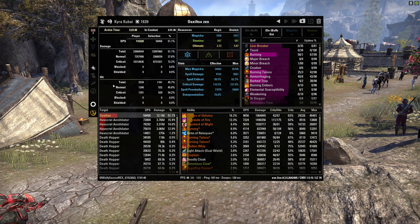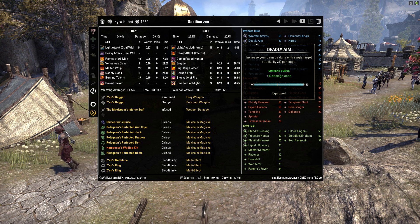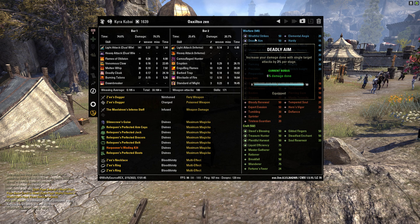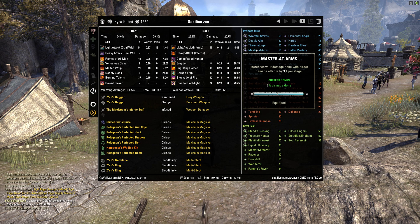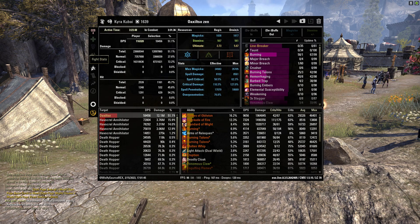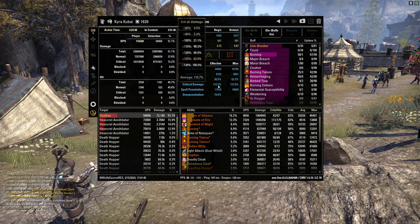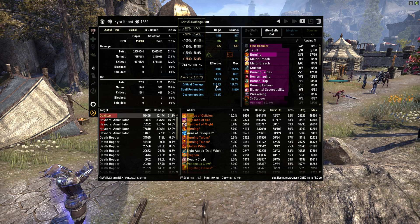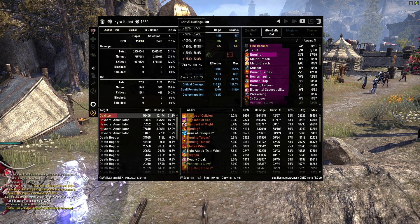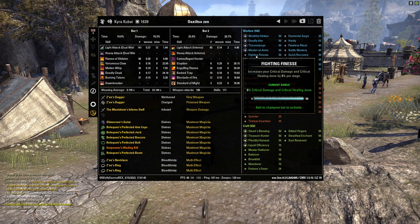That covers the fight stats tab. In the info tab there's other information. For example, I did not have the Fighting Finesse champion point slotted, which would give around 6-8% crit damage. Going back to the fight stats tab, my effective crit damage was 110 and max was 125, so having Fighting Finesse slotted would have raised that effective crit damage and done more damage throughout the fight.